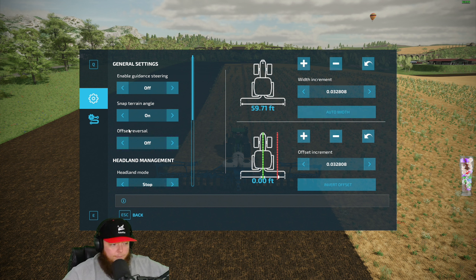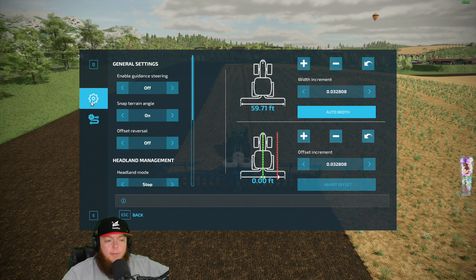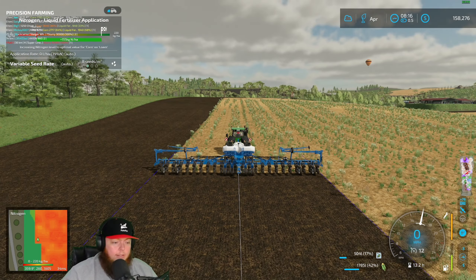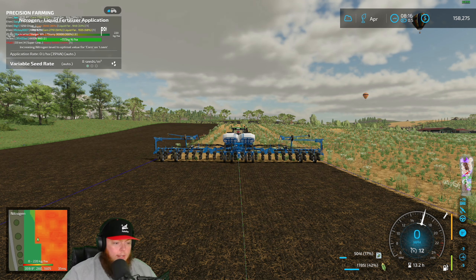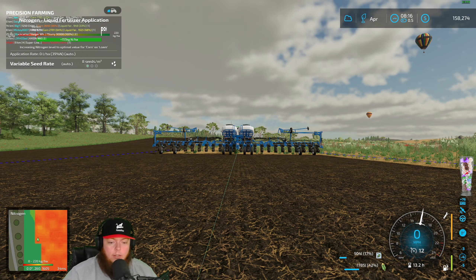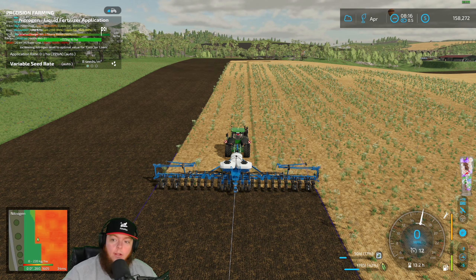Then you're gonna come back to this page and probably just hit Auto Width. In multiplayer we have lines stored, which makes life so much easier because we all load the same north-south line created at the same point. In single player you don't need to worry about that. Then I would recommend scrolling down in here and turning your lines on — Show Lines — so now you can see your lines. Hit Alt and X to turn it on to steer — that center line turns green, you'll hear a little noise too.